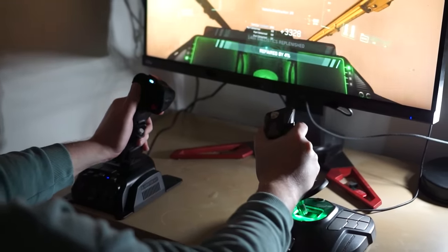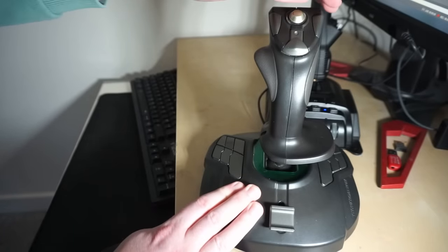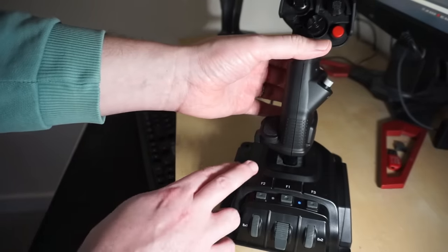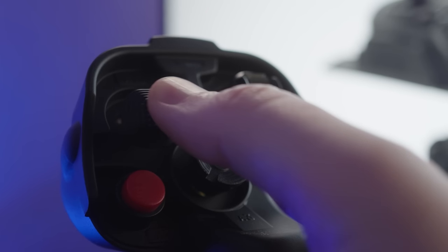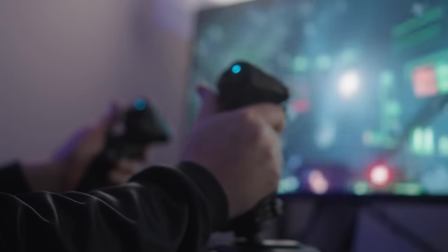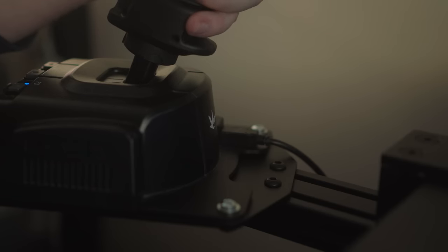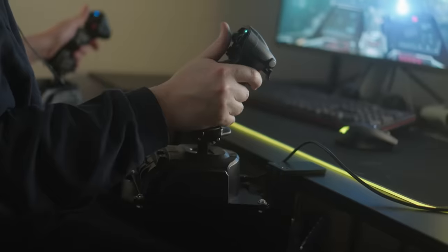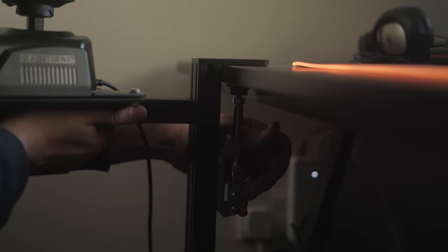Now for the fun stuff — things that take the Star Citizen experience to the next level. Let's start with joysticks. I've tested the Thrustmaster T16000S and the VKB Gladiator NXTs, and my opinion is that you should just skip the Thrustmasters and go straight for the VKBs — they're a significant step up in quality and in the number of buttons. VKB sell a standard and premium version; the premium has more control binding options. Joysticks are just much more fun to fly with, and to really take them to the next level you should mount them. Even with a discount aside, I'd definitely sing the praises of Predator Mounts — compared to just having sticks on the table, these mounts feel a hundred times better.